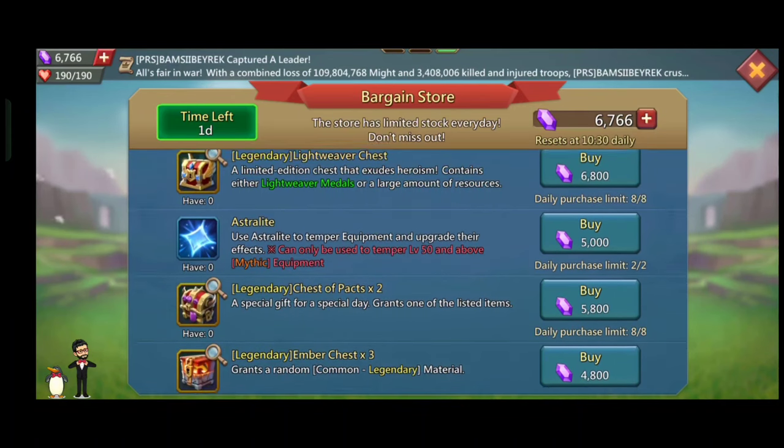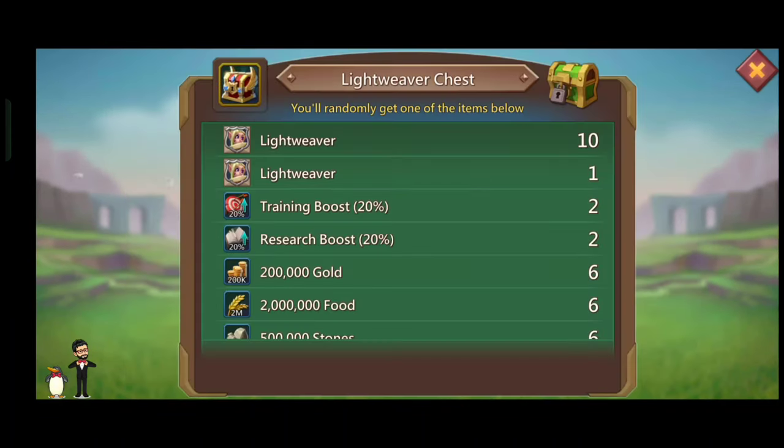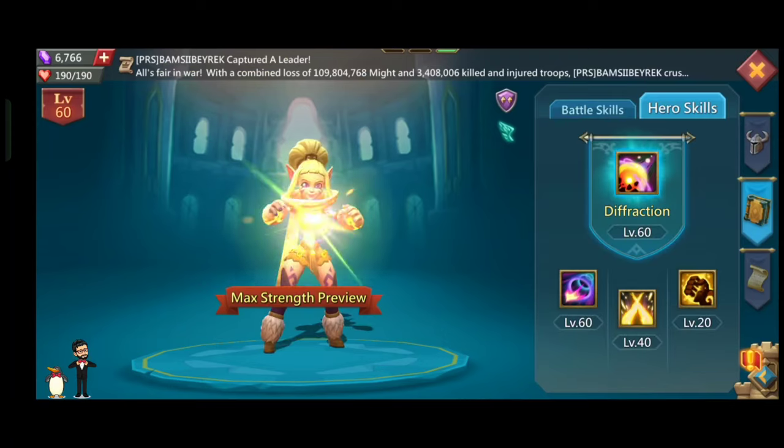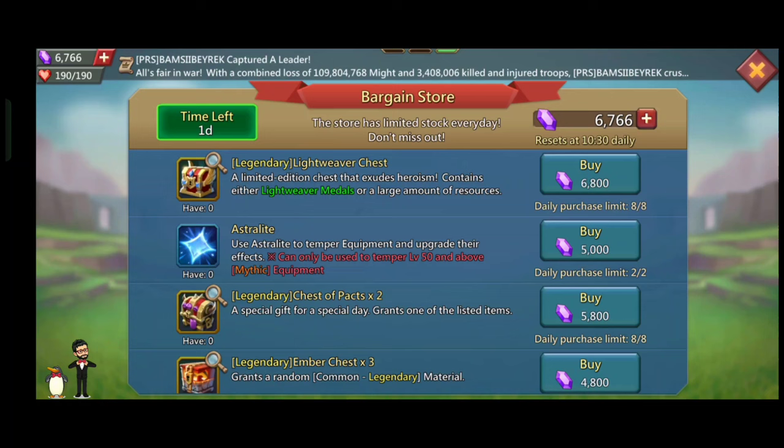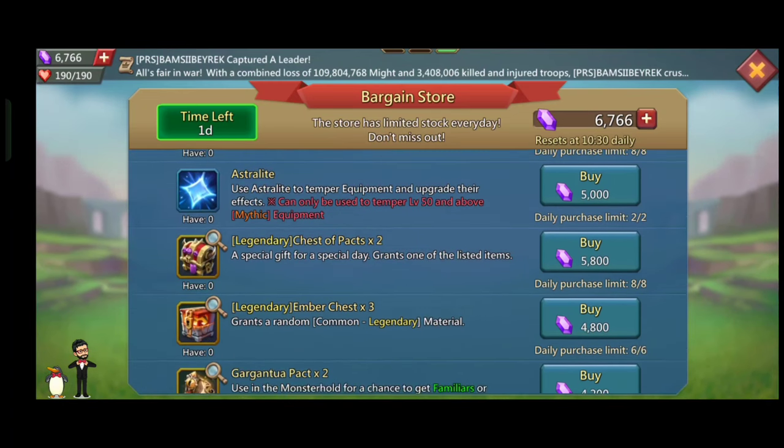There are legendary Lightweaver chests where you can claim 11k hero. The drop rates are not so good for this item, but you can still try. There is astralight where you can upgrade your gears to astra gears. Also there are amber chests — up to 3 you can purchase. That is an awesome thing you can purchase from the bargain store.